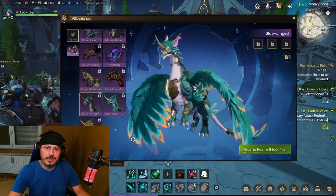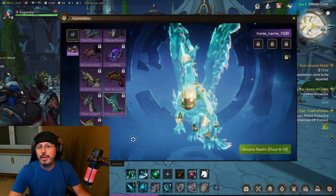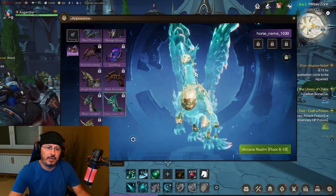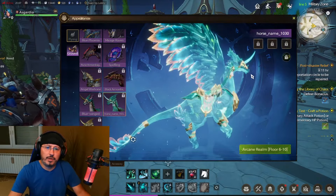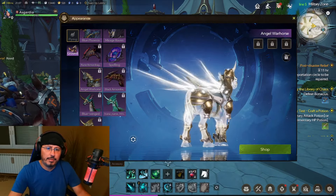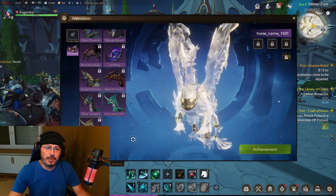Blue Winged — you can hear the wings very loud. Then we have a horse with a placeholder name for now during the final technical test. I have no doubt that for the global release this mount will have a proper name, but it is beautiful — this one is probably my favorite for now. Either this one or the Angel Warhorse — Angel Warhorse is looking amazing.